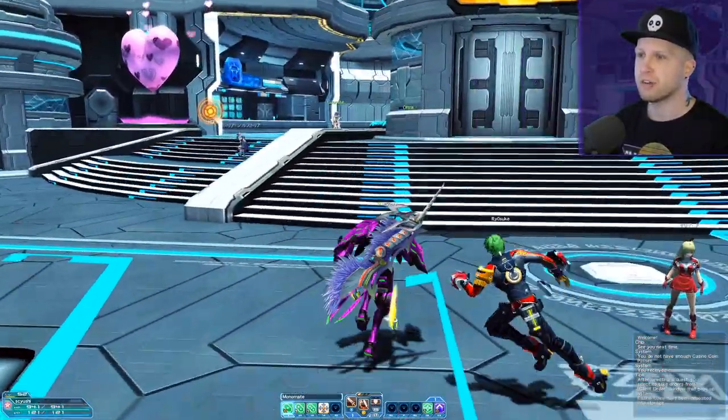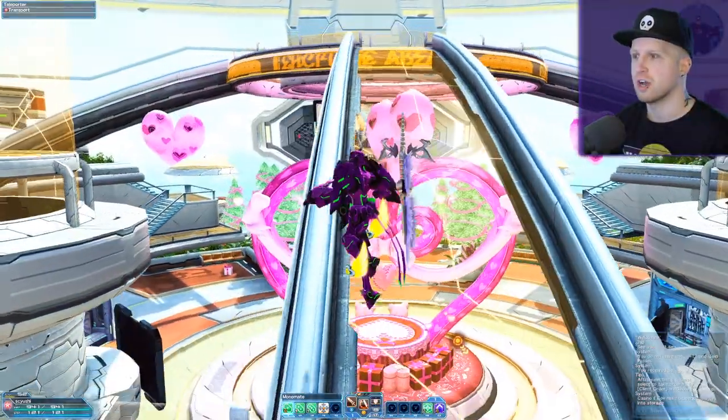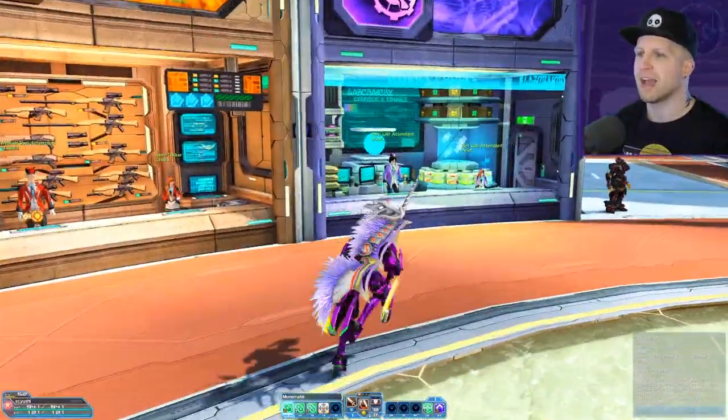While we're chilling here in the hub area, all you gotta do is just turn directly around, take this elevator to the shop area, and the item grinder is going to be right over here at the item lab.